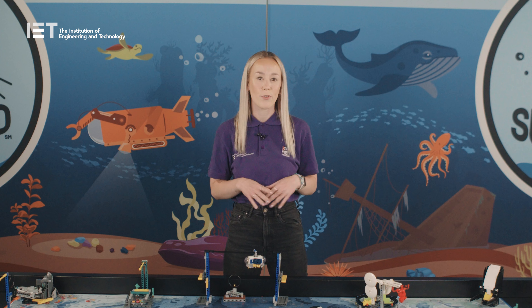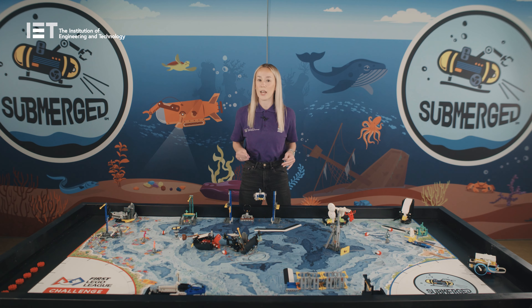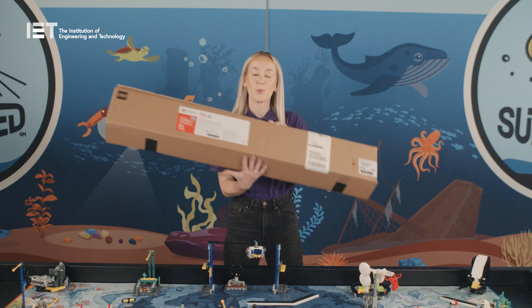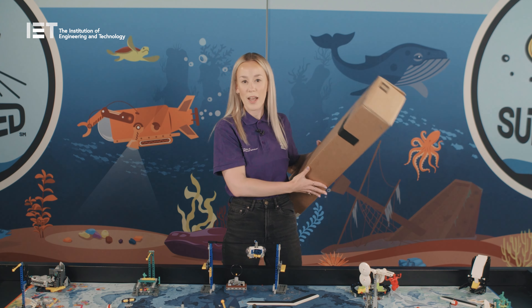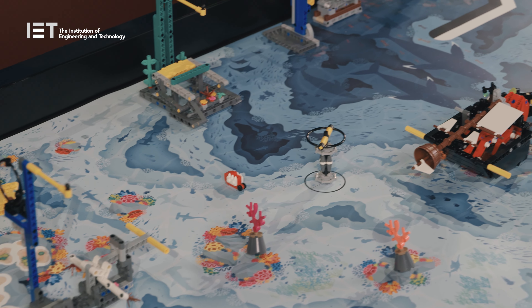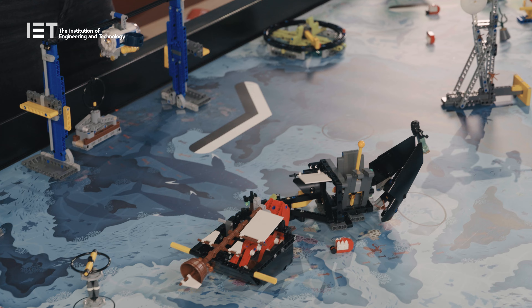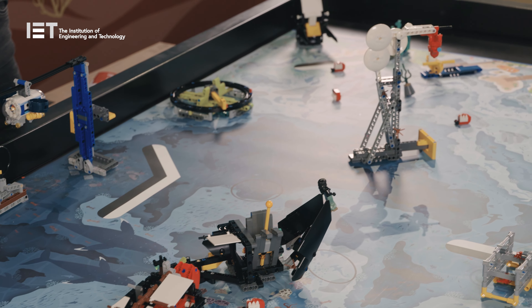Regardless of what option you've signed up for, you're going to be receiving a lot of LEGO kits. The first thing being the challenge map, which will arrive in this box and once you've unpacked it, will look like this on the table. This contains everything that you can see on the table, including both the map and the mission models that you'll build and then navigate your robot around the table to complete the missions.